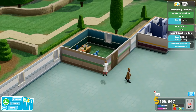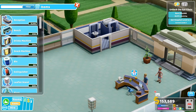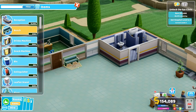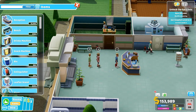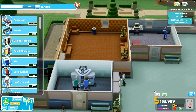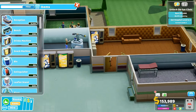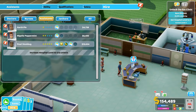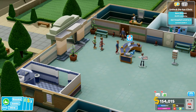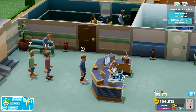Need another doctor — Willow Funkel, that is a good name! Need some extra seats as well. I wonder if we need more than one receptionist — I've only got one and we're getting a bit of a queue. Let's get another assistant — Garf Pyre, a cheap one. Let's get rid of some of the queue.